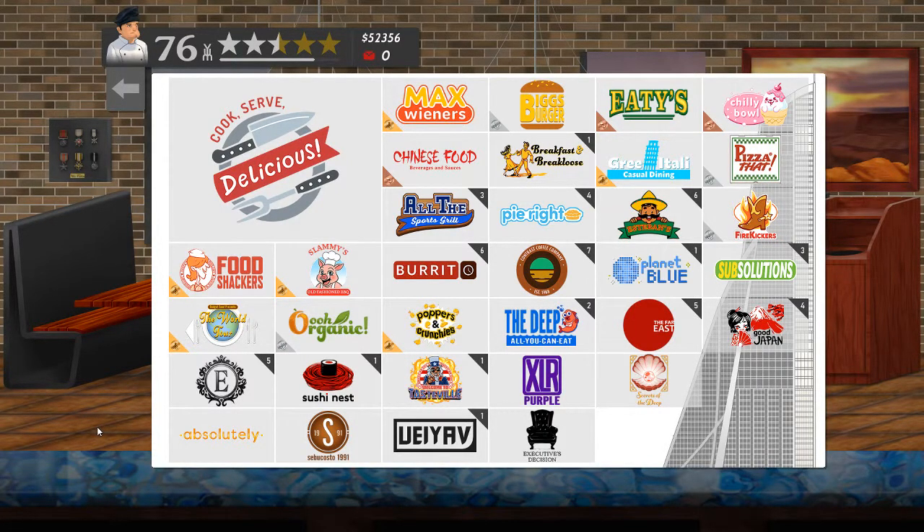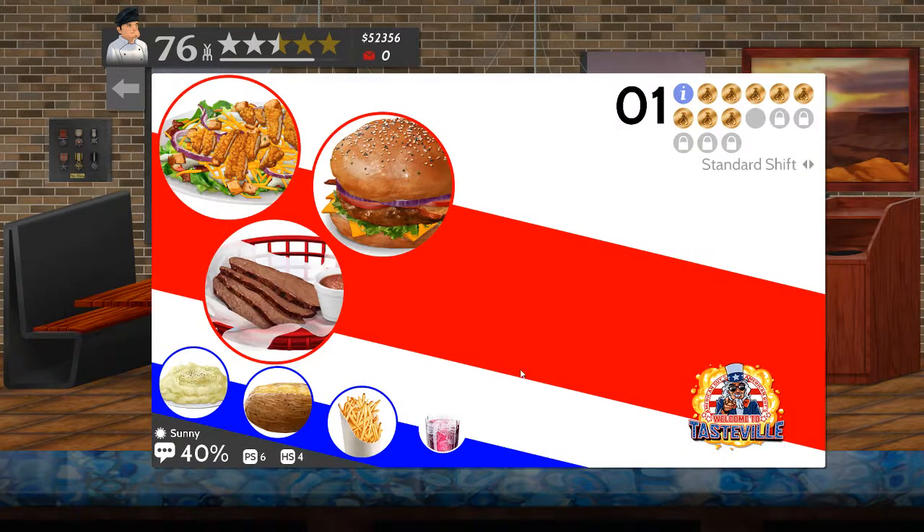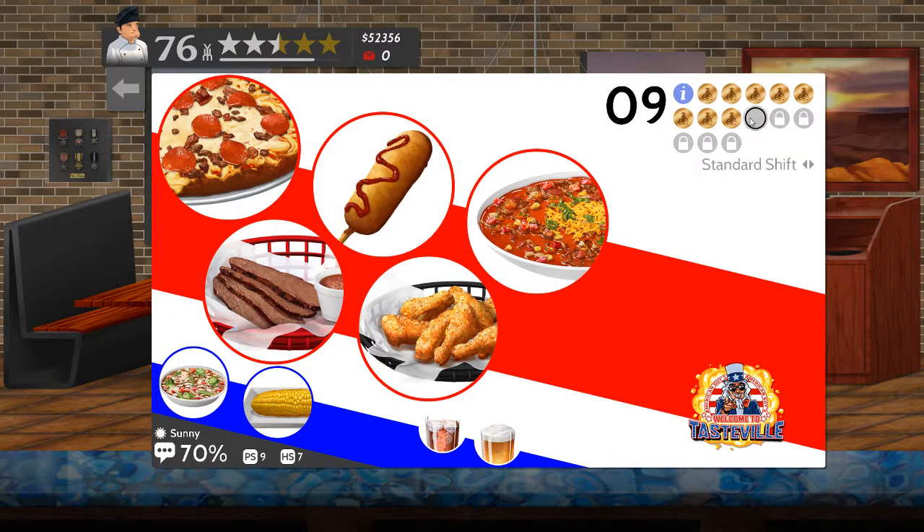Welcome to Cook Serve Delicious 2 and my continuing attempts to do all the chef-for-hire events at all the restaurants and get a medal each time, preferably gold. Unfortunately that's not always the reality because I'm not as good as I'd like to be at this game anyway. This time around I'm going to go to Welcome to Tasteville and shift number nine.